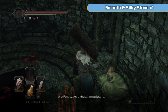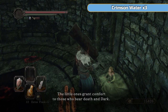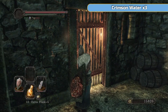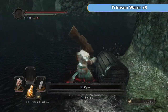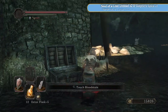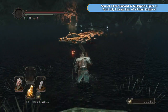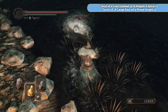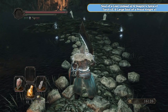This woman here - fully exhaust her dialogue and she'll give you a smooth and silky stone. Now if you are worried about running out of human effigies, it's important that you talk to her and fully exhaust her dialogue. Do that with all the ones that we meet, because I'm going to show you a little shrine at the end of this area where you can become human again without a human effigy. Very handy if you think you're going to run out - it's right after we've done the boss.